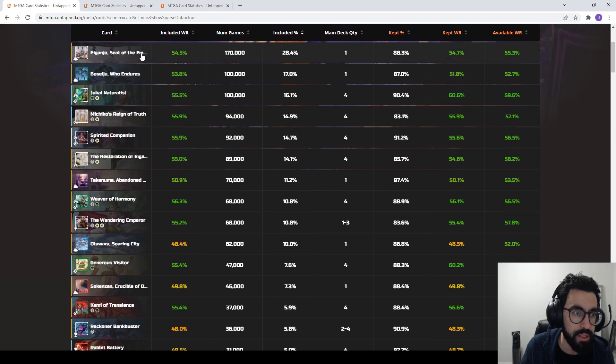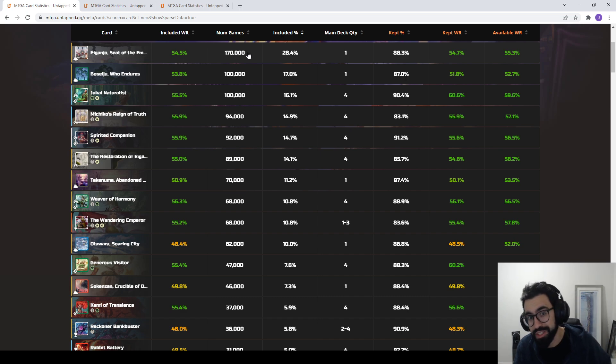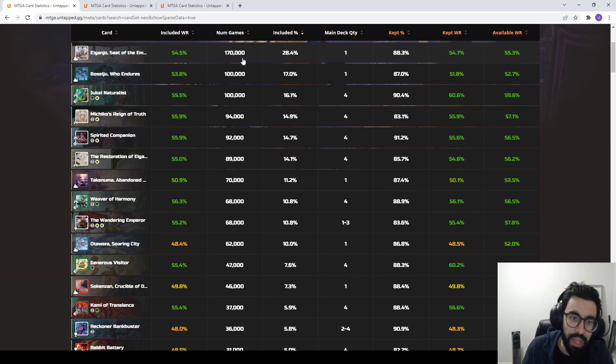We see Eiganjo and Boseiju, both being played as one-ofs. Looking at included percentage, Eiganjo is being played in 170,000 games and Boseiju in 100,000, and both are sporting mid-50% win rates.